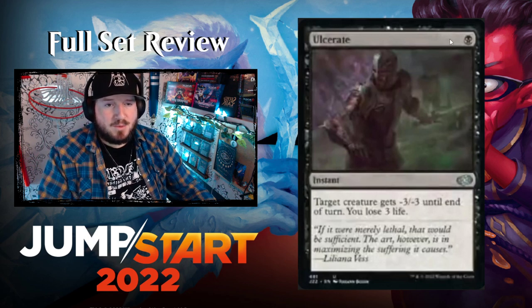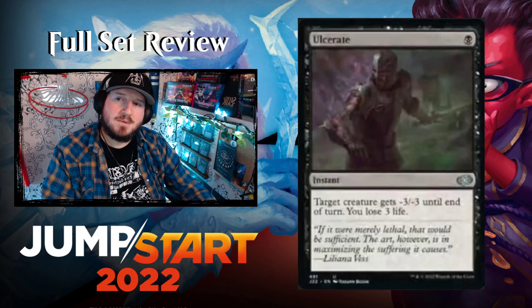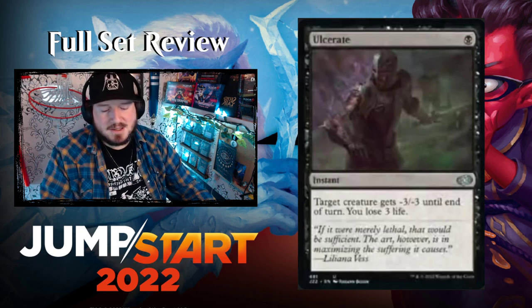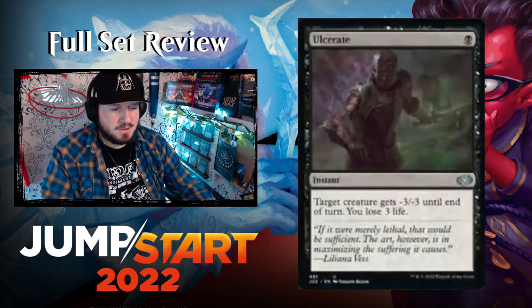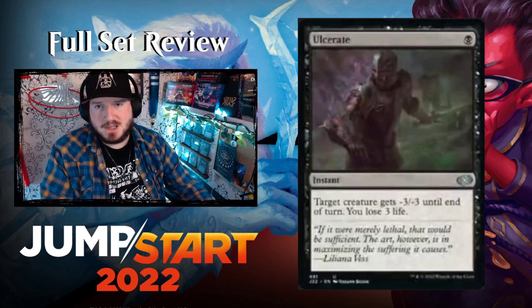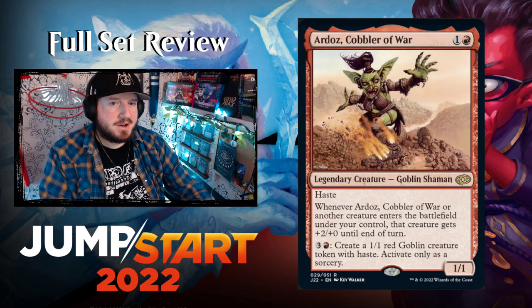Ulcerate — one black for an instant: target creature gets -3/-3 until end of turn, you lose three life. It's kind of a mix between Fatal Push and that two-mana destroy spell everyone plays. Not a bad card — great name.